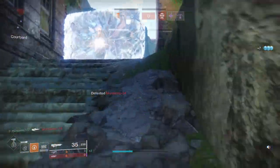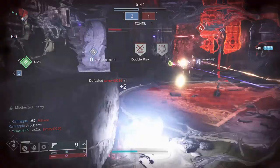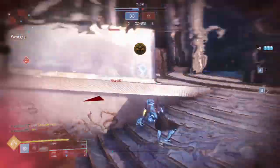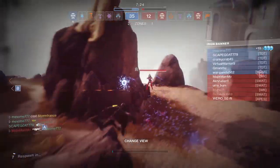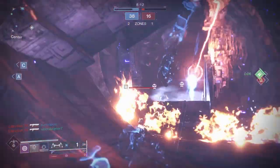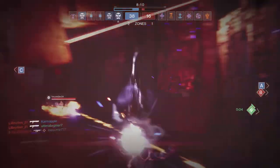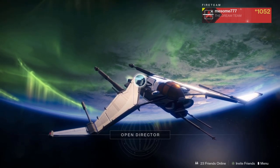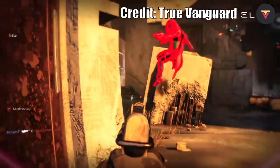Have you ever fought an enemy team that feels like no matter how you push, no matter how you flank, no matter what you do to try to be aggressive, you are just getting shut down before you can do anything? It feels like you're hitting a metaphorical wall — a brick wall — except instead of brick, it's made out of lead, and the lead is flying at you very fast and very frequently. Well, more than likely, your enemy team is playing the exact same type of play style that True Vanguard favors.